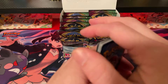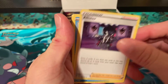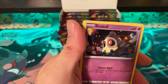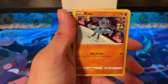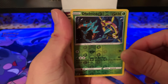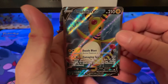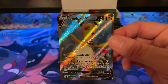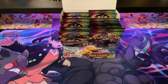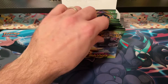Pack twelve: Fire energy. Cards include Alistair, Cramorant, Nessa, Duskull, Ferroseed, Riolu, Sandile, Whismur, Delmise, and Ampharos V — number 171 out of 185. That's two V cards so far.